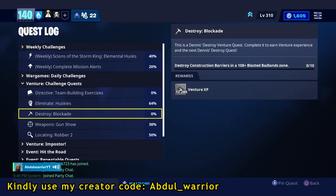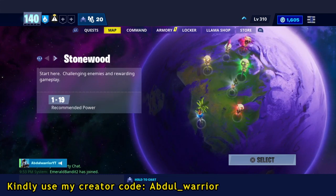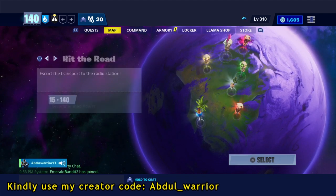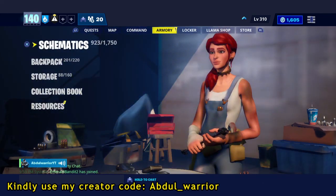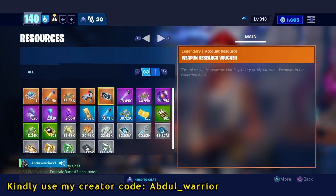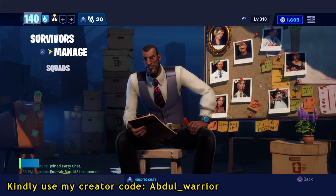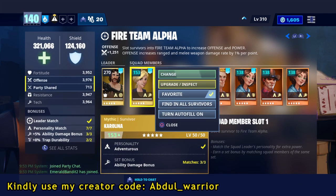It could be fortitude, offense — you know, fortitude for health, offense for damage to range and melee weapons, tech for ability damage, or maybe resistance for shield. The best way to use the superchargers is by using them on mythic lead survivors, because that way you get the biggest boost in power level. Mythic lead survivors give you so much more power level from upgrading them.